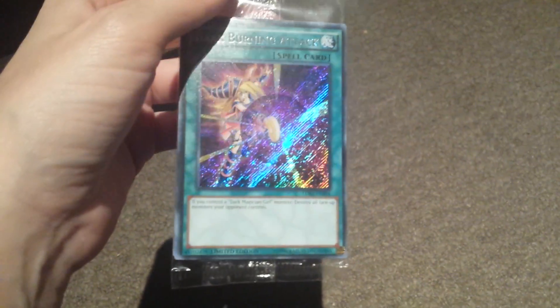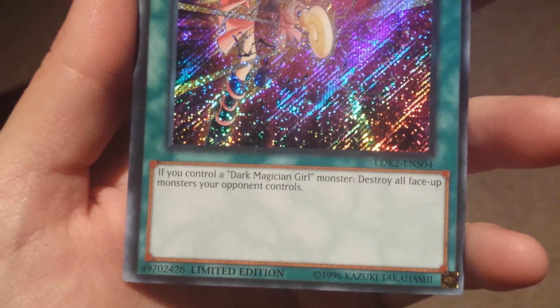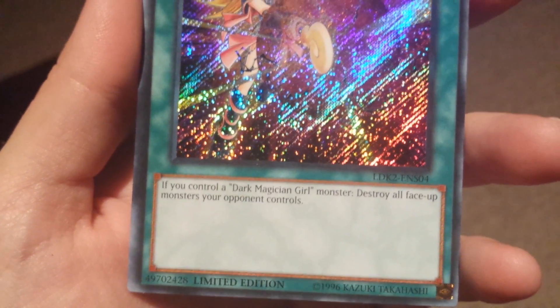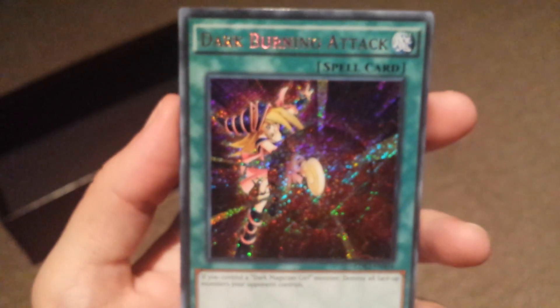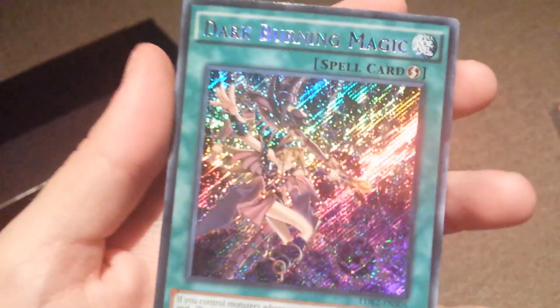I'll open this one up. Here's the card. The first one is Dark Burning Attack — if you control Dark Magician or a monster, destroy or face-up monsters your opponent controls. It's nice. Now here's the second one: Dark Burning Magic.